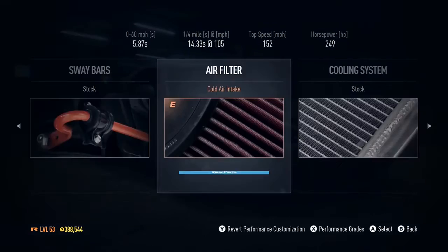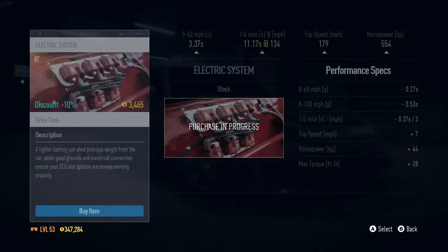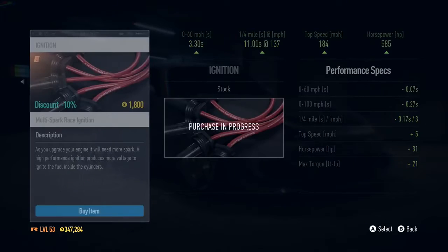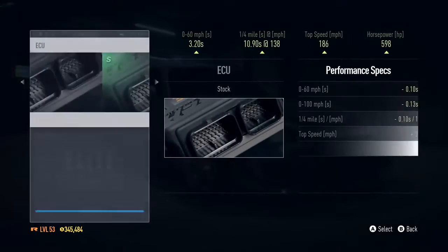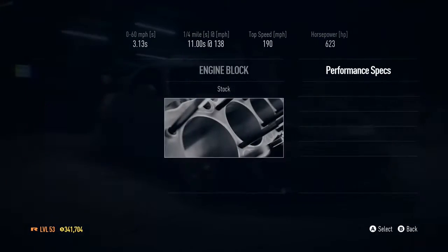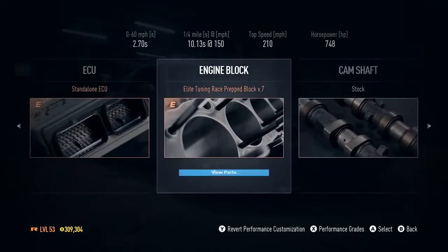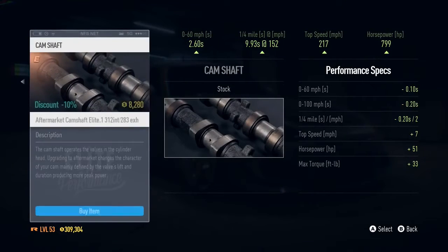I'm going to do a fair amount, actually — I'm going pretty crazy. I'm going absolutely bonkers. I'm going to make it a beast colour, why not? ECU, all that sort of stuff. Engine block. Look at that horsepower going up rapidly.